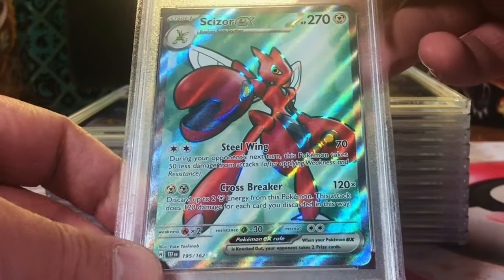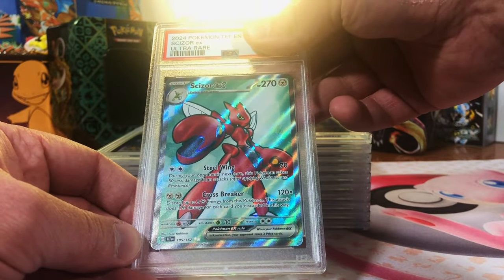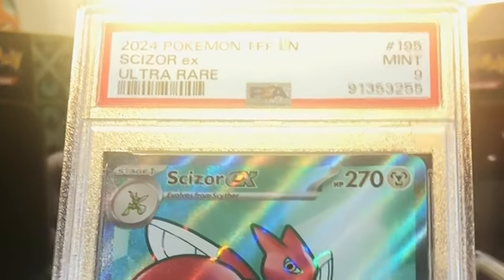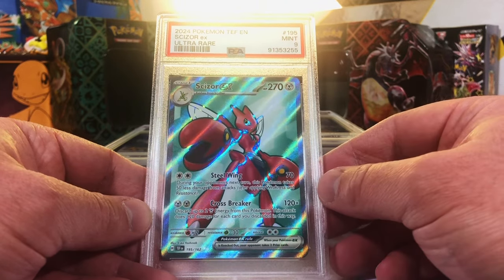Scizor EX Full Art. I was psyched when we pulled this. I love a Scizor. This is more than likely a 9, I think. Another Mint 9. Very good. Nines and tens — I'll take that. Love it.